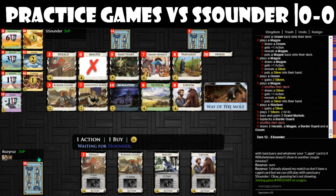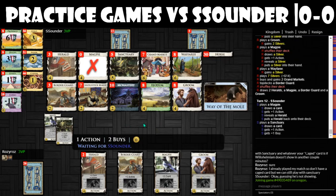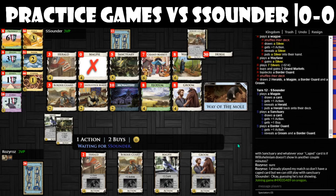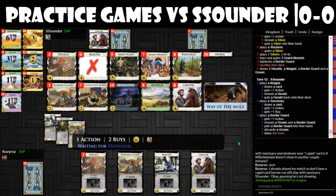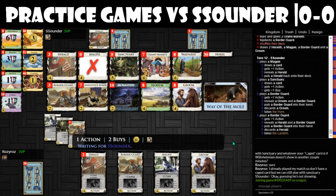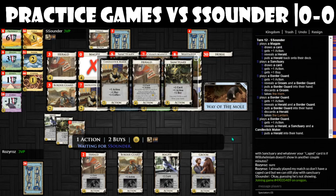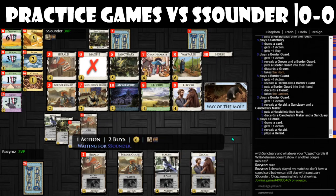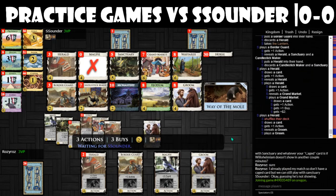Still need to keep the piles in mind. Wait — I have all seven coppers in exile, sweet! My deck is now capable of, if I draw a deck, I can get 16 coins — actually, with both Grand Markets, that's 20 coins.